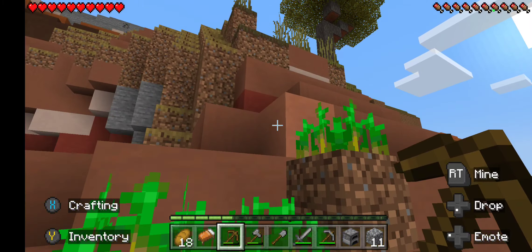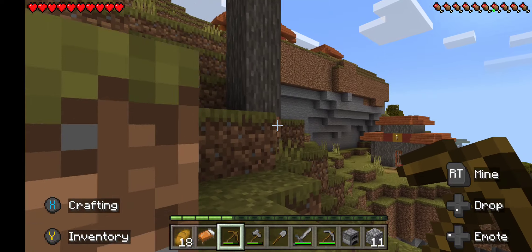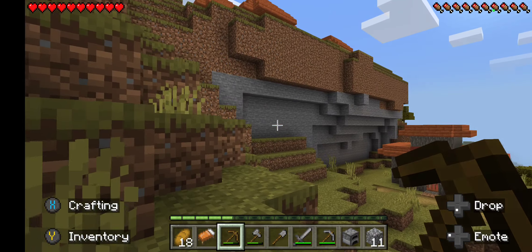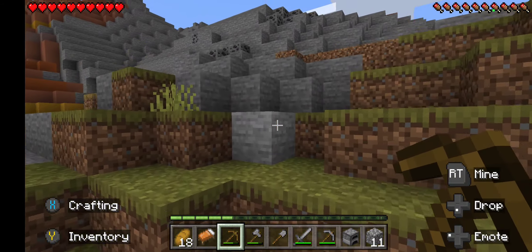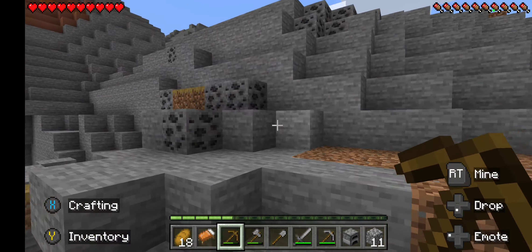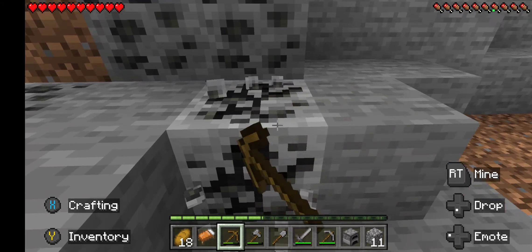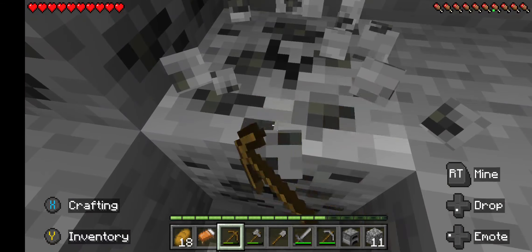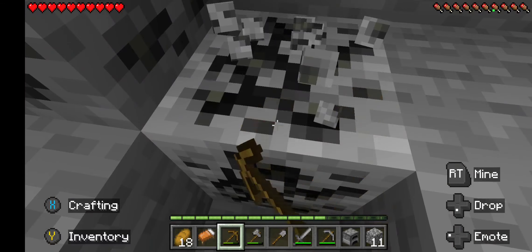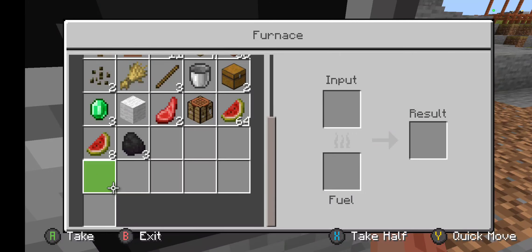There's a little farm here. I'm gonna wander a little bit — oh, there's another village up here! And there's ore too — oh man, there's plenty of coal up here! And there's iron! I'm gonna get some of this coal. Cool, there's iron ore too. I might be able to get a full iron set going.